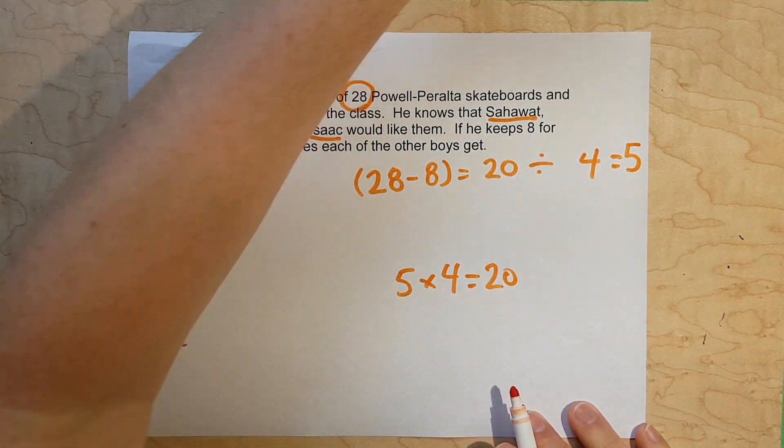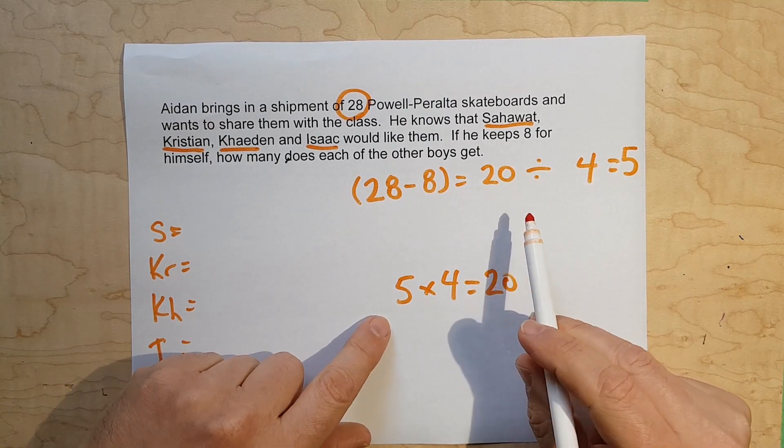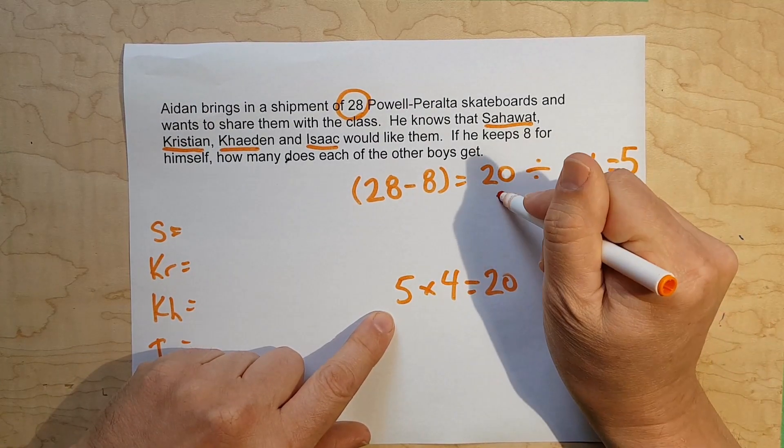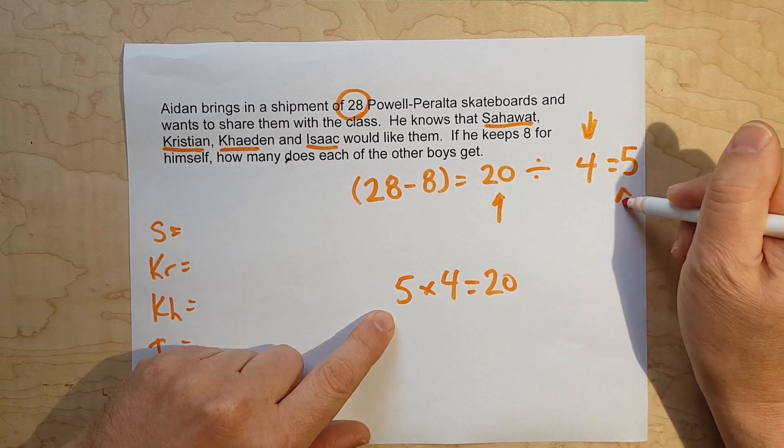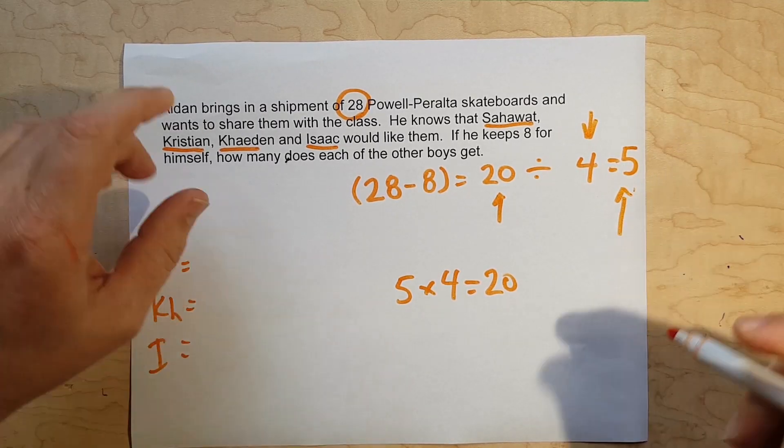Before we go, I want to remind you again: the first number is your dividend, the second is your divisor, and the result is your quotient — your answer.